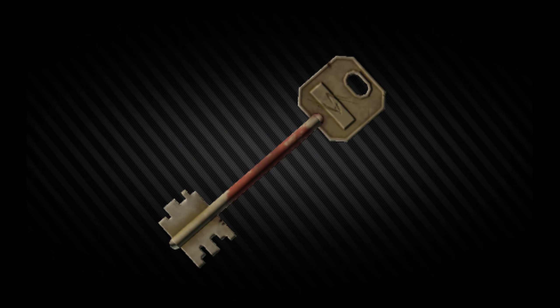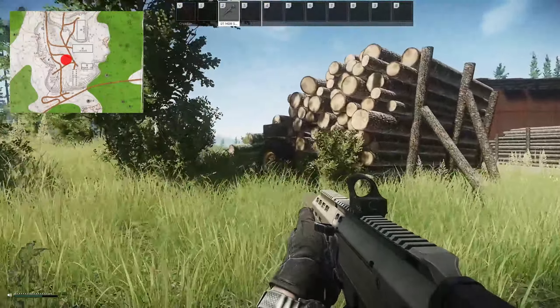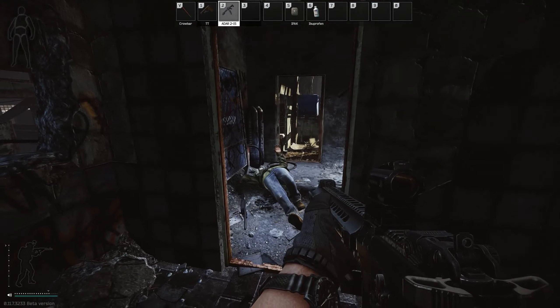Hey guys, welcome to a key guide for the RB-BK key. There is currently one confirmed spawn location for this key, which is Shturman's stash on Woods. The only way of getting inside this stash is having Shturman's key, by either killing him or buying it from the flea market. The key also spawns in the pockets and bags of Scavs.